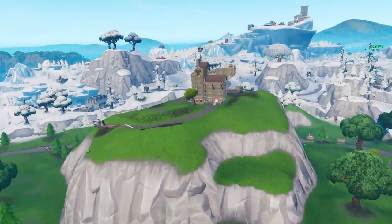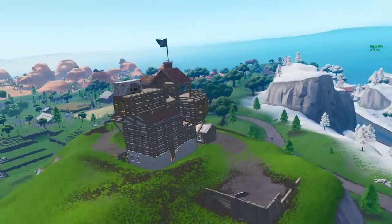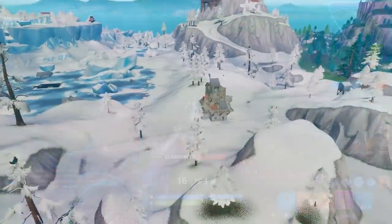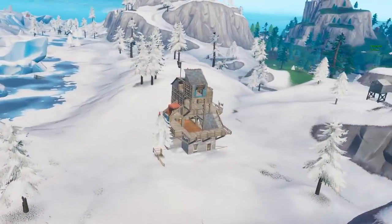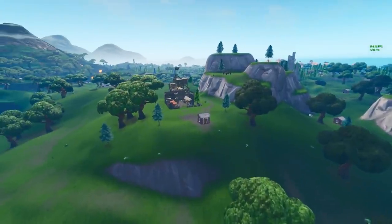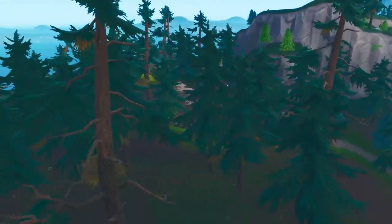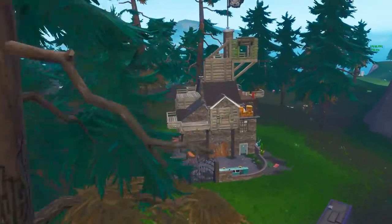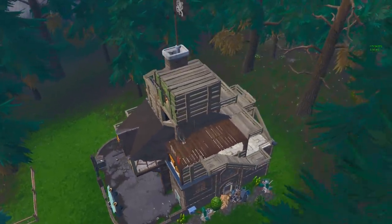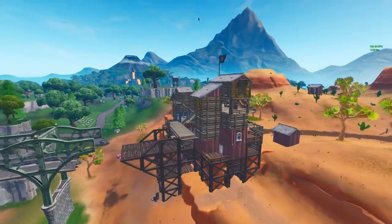The third pirate camp is to the west of Fatal Fields and south of Salty Springs, sort of in between those — it's built on top of a hill on that house that was already there. The fourth is southwest of Tilted, sort of in between where Greasy Grove used to be. The fifth is between Loot Lake and Dusty Divot, next to that big hill close to the center of the map. The sixth is west of Pleasant Park at a creepy house hidden in the forest. And the seventh and final one is near Paradise Palms at a bridge.